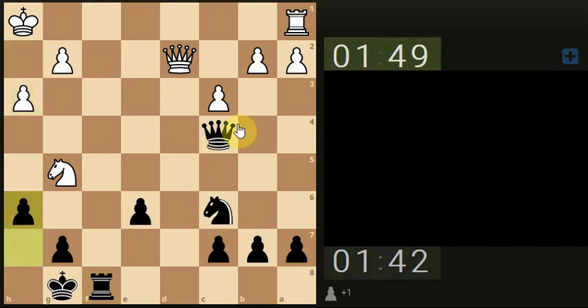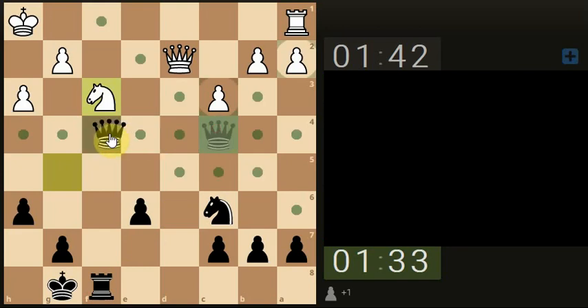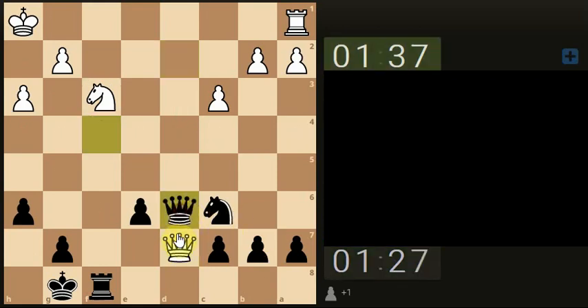Hit the knight. Let's attack the queen. He's not exchanging — he's coming down here for the pawn. Yeah, it's a sad move, isn't it? Let's attack the queen.